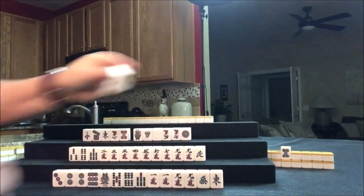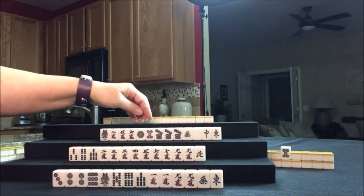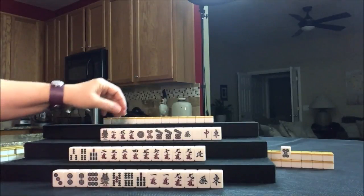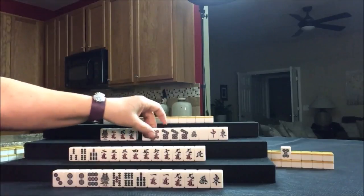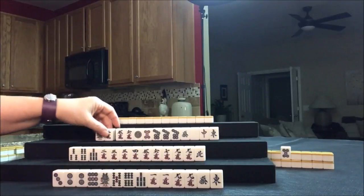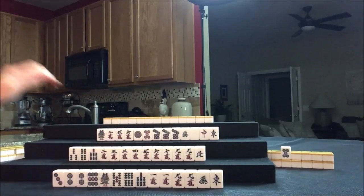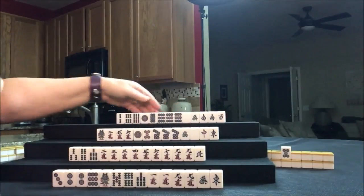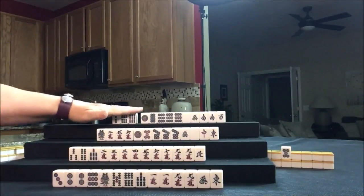Akadora! If we could get a six dot in here, we would have Akadora and Dora. Since we have all the dragons, let's see if we can get some more honors and play Hon Izu — half flush. For North, here's another opportunity for a half flush, Hon Izu. So let's go ahead and discard the three dot for East.